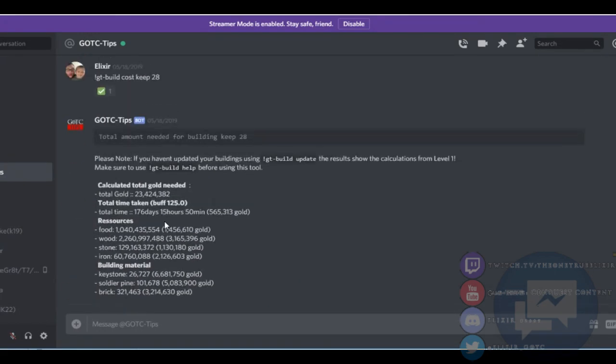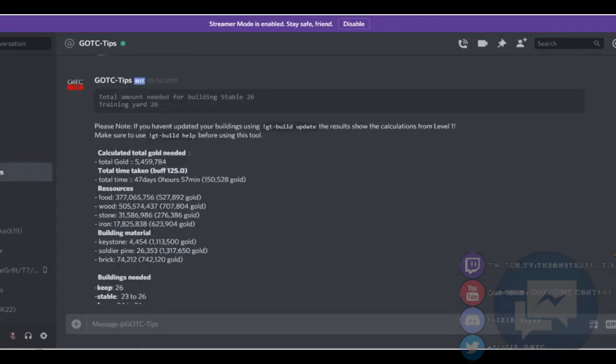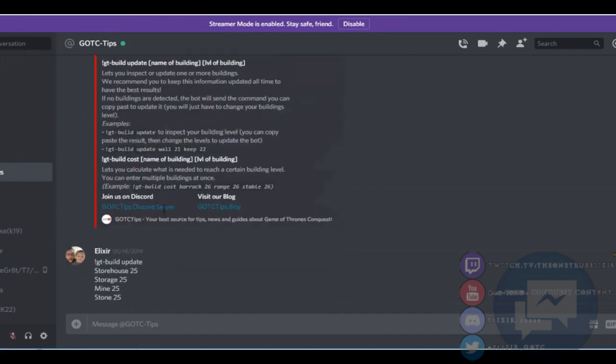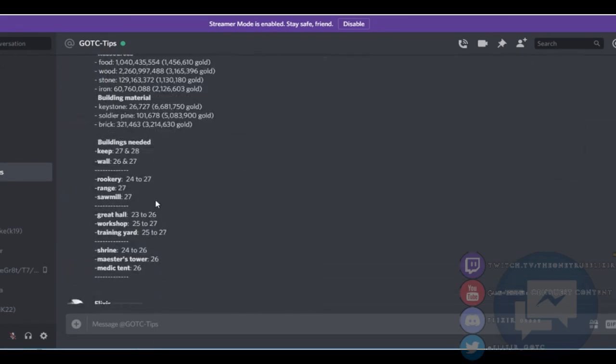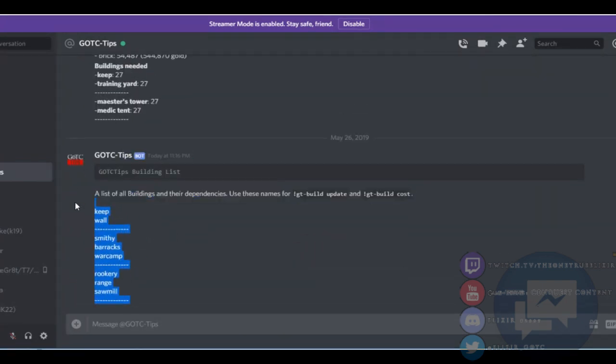If you're going for keystone, you buy a pack. You want to know how many packs you're buying without overbuying. More packs than I need for the upgrade — I don't know why I don't have a full list, but anyway, that's okay. So what you do is just copy this.